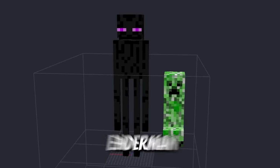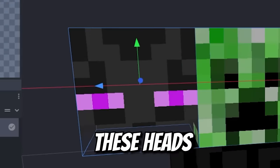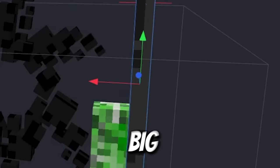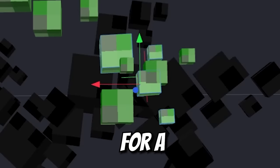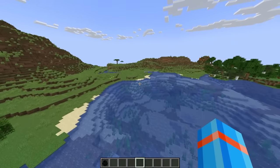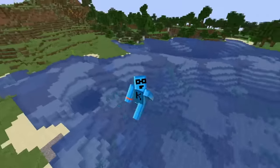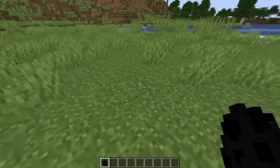Let's combine an enderman and a creeper to make a black hole. We'll switch out these heads, and instead of a body, we'll make a big swirl of blocks into a black hole in its center. A few creeper blocks for a splash of color. I don't think getting near this guy is a very good idea — we could be delving into some dangerous, dangerous territory. A literal black hole in hand.